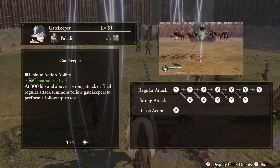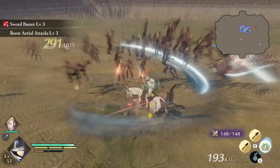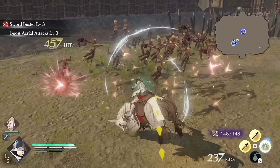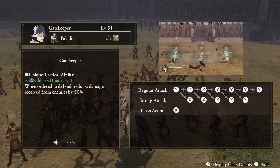Gatekeeper — Unique Action: Comradery. At certain tiers of hit combos, after a strong attack or your final regular attack, fellow Gatekeepers will appear to join in and perform follow-up attacks. Support Ability: Nothing to Report. The Gatekeeper is immune to all status effects. Tactical Ability: Soldier's Honor. When ordered to defend someone, the Gatekeeper will receive reduced damage.